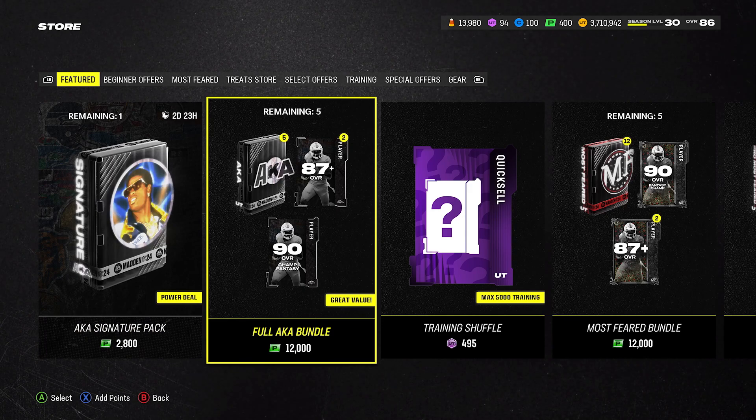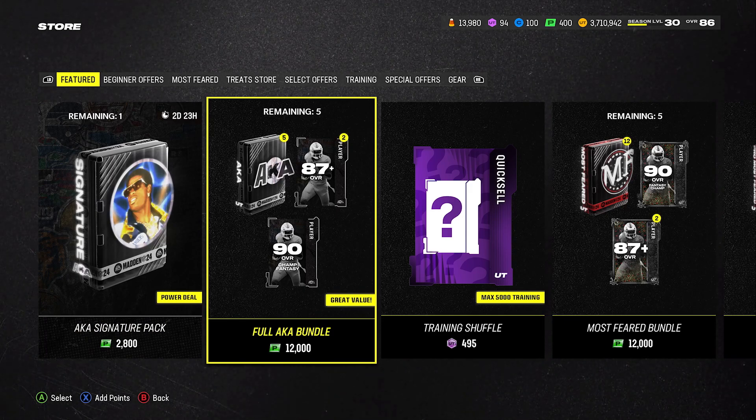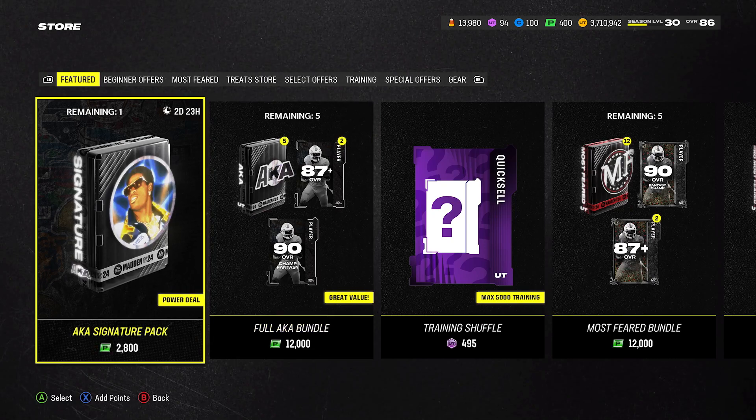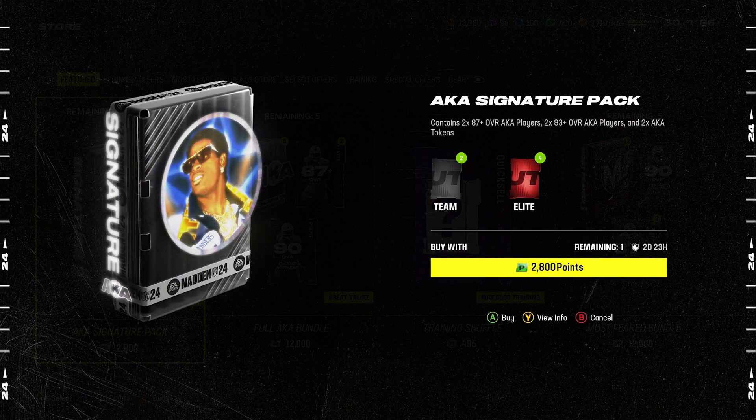As you can see, we have an AKA signature pack power deal and a full bundle. This says 'great value' — it's literally eight elite cards and ten gold cards, so 18 cards for a hundred dollars. Even though one of them is a 90 and two are 87s, that's absolutely crazy. This $20 signature pack gets you two 87s, two 83s, plus two AKA tokens.